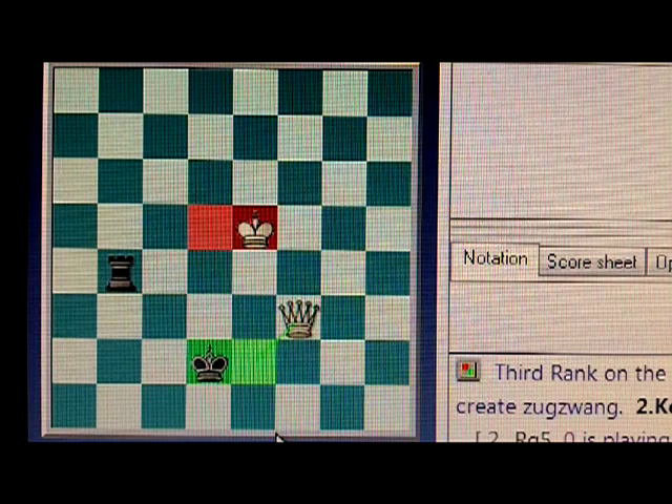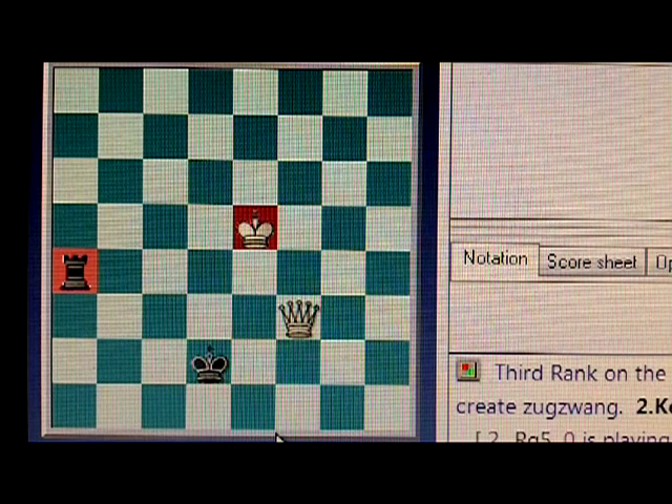Once the attacker has done that, the defender needs to know that the rook has to go on a square opposite to the color of the square that the attacking king is standing on. Right now the white king is standing on e5, a black square, and so the rook has to go onto a white square like that. If the defender doesn't know to do this, then it's actually possible for the attacker to set up a zugzwang and force the defender to give up the cutoff. But as long as the defender knows to do this, it's possible to maintain the cutoff.